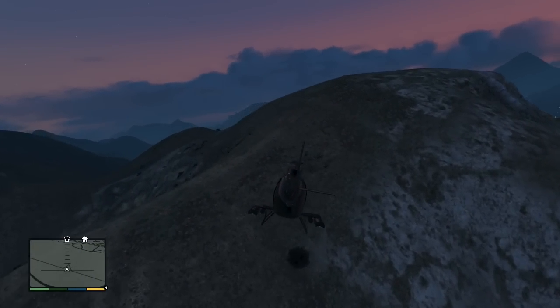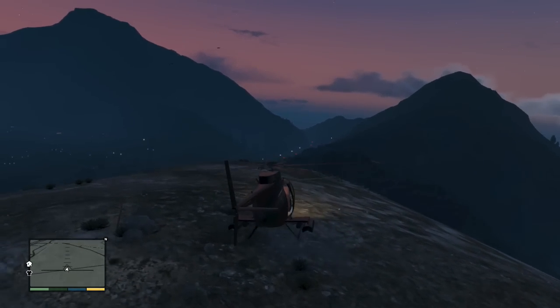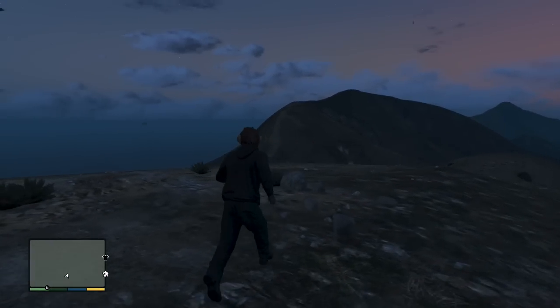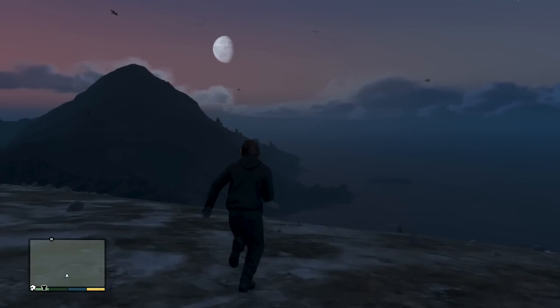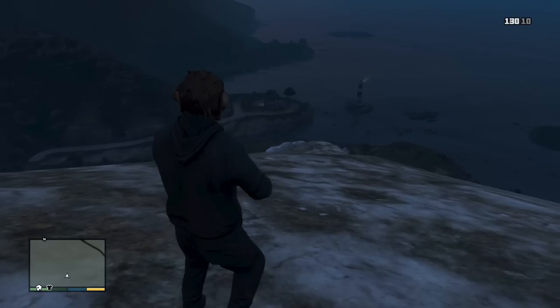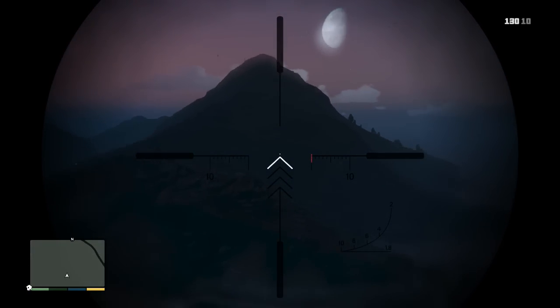Over on this hillside you can find the second unmarked grave. It's a cool area overlooking Mount Chiliad with Mount Gordo in the other direction and the lighthouse right down there. This one is a lot different — just a wooden cross. Some people speculate it's the grave of the mother of a random character who lives down the road and says she had to kill her mother, but I don't completely buy that theory.